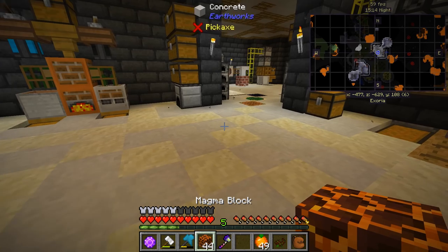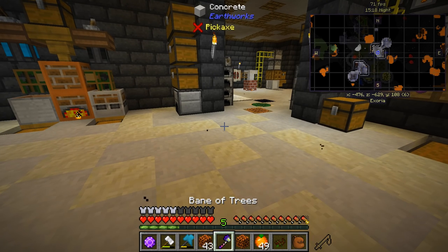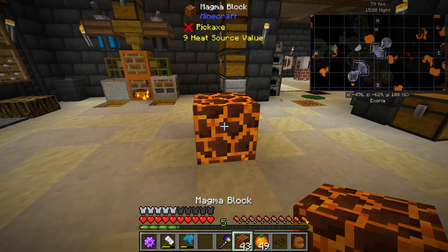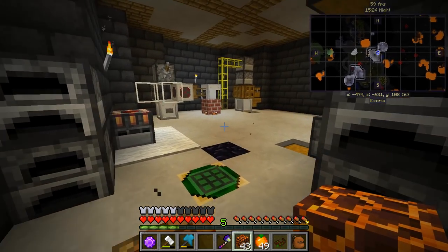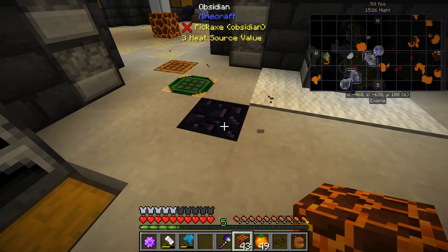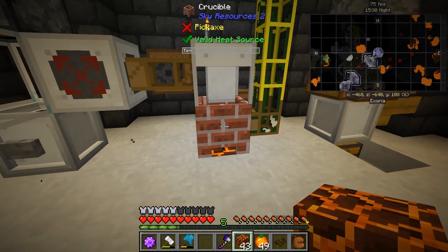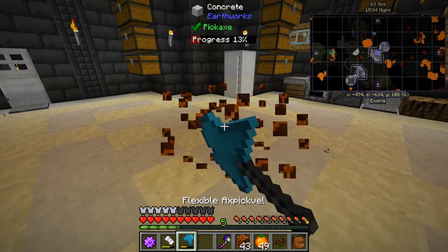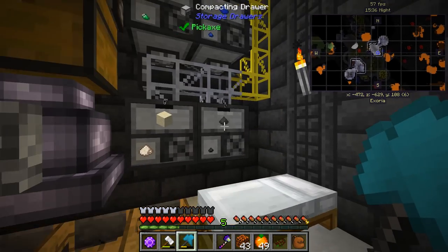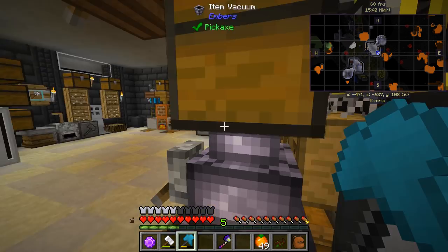You guys recommended in the comments that this block is actually a level 9 heat source. Look at this — 9 heat source value! Lava is only 6, so this is like a level 3 better heat source. This is actually a better heat source than all the current heat sources we have, which kind of makes sense in this pack since it's found at the core.